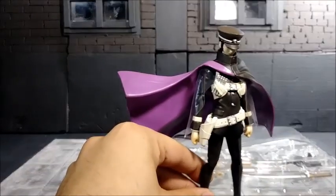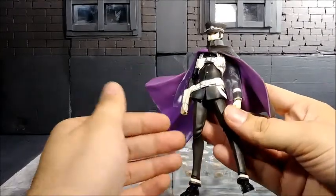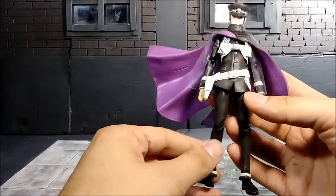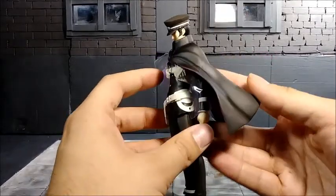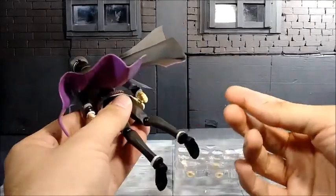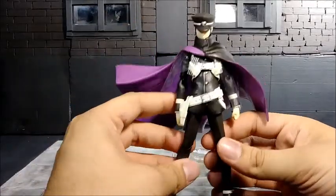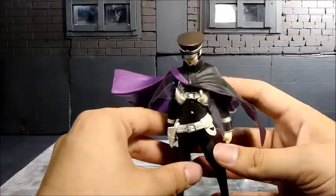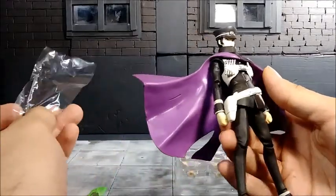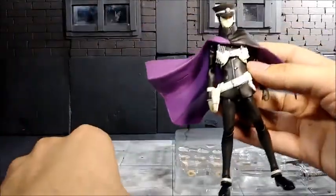Here is the figure out of its box. It took me a little while to take him out because this is a brand new figure. I was able to get him brand new off of eBay for a decent price — I got him for $50. It was pretty good that I found him brand new at such a decent price because this figure is pretty old. He still has his plastic on him, a little dusty, but I'm going to show you his accessories.